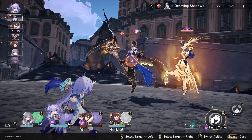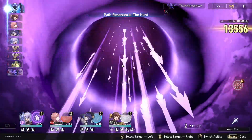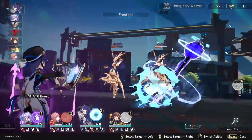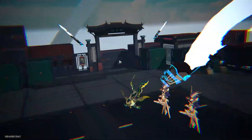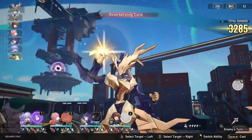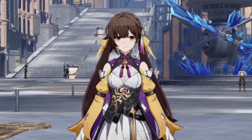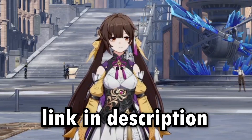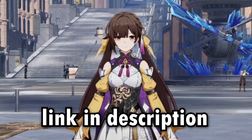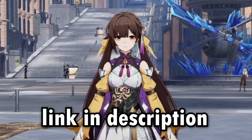Susheng is pretty solid as a damage dealer so long as you're aware of why and when you're bringing her. Her damage is comparable to some of the better damage dealers in Honkai Star Rail, and her being physical with an HP% scaling bleed is a major bonus when challenging harder enemies. She does require decent investment to be good, but she's a solid character worth taking to level 80. If you enjoyed today's video, make sure to like, turn on the notification bell, subscribe, and let me know what you think about Susheng in the comments below. Thanks guys, I'll see you in the next one.